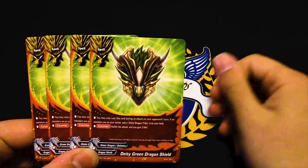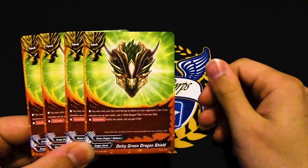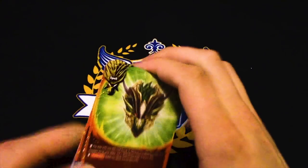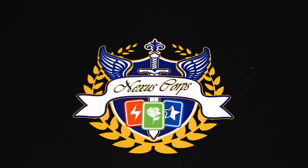Four copies of DD Green Dragon Shield — same idea: cast when being attacked, no monster in your center, have a DDT, nullify and gain three life. Really good for when you're starting out and getting used to nullifying, but there are other cards that help you heal way faster. Fighting Emperor Purple Shield and Guard Prairie are way better.